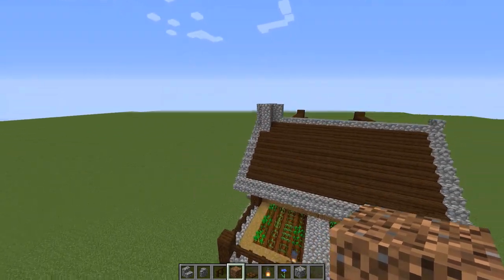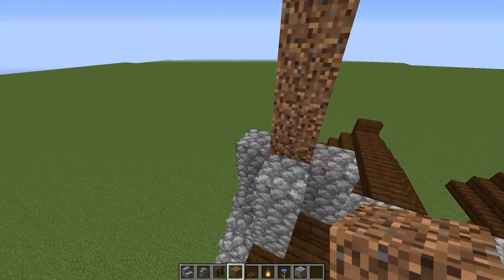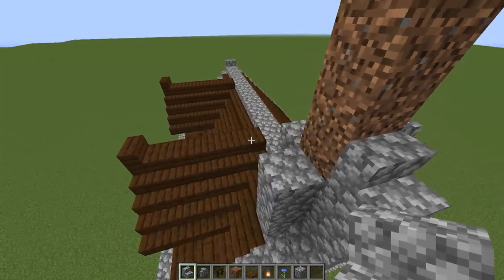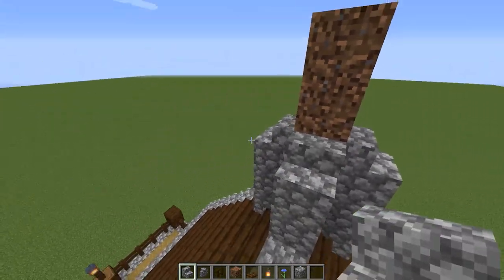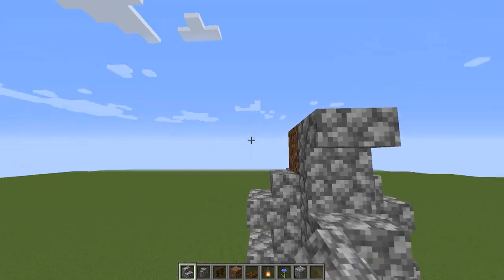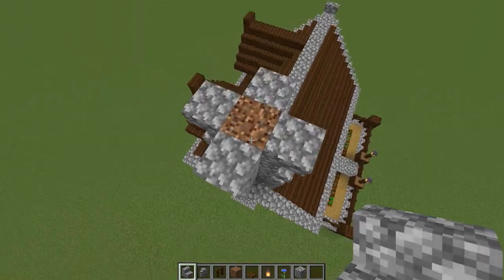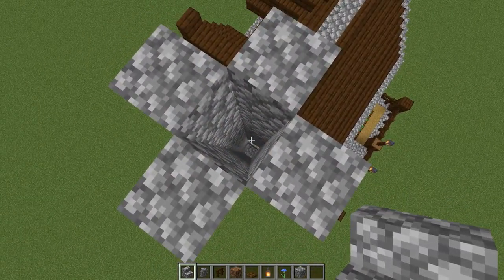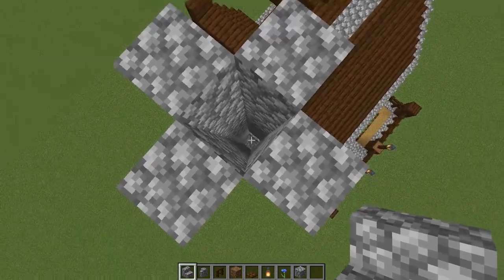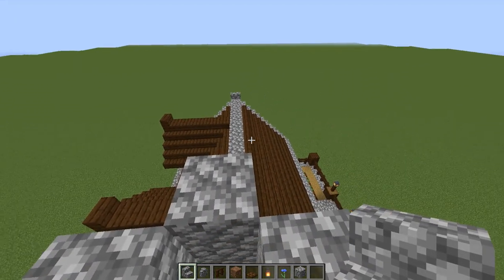We're going to finish this whole build by completing the top of the fireplace. Put down some temporary blocks, three coming up the center. Do cobblestone stairs around the base facing their normal direction, another layer facing their normal direction — similar to the episode four build — then upside-down for the top. Remove the temporary blocks so you have a clear area for smoke to come up. Put in a haystack with a campfire on top for the second level so the smoke goes up higher and you can find your house from a distance.